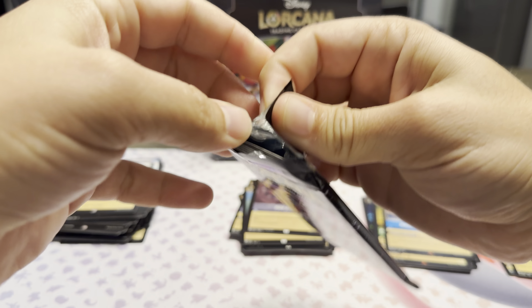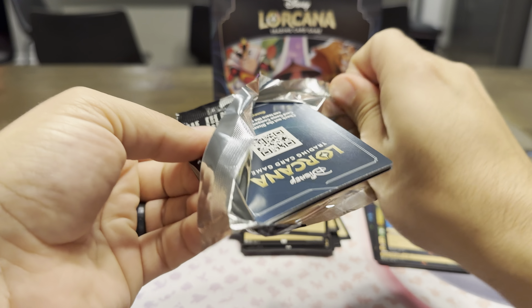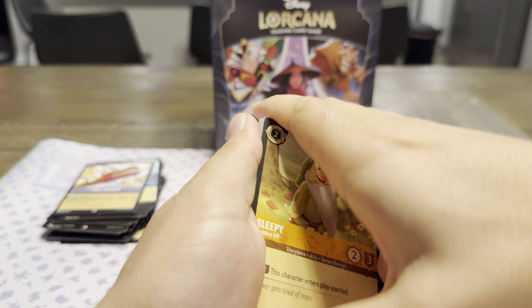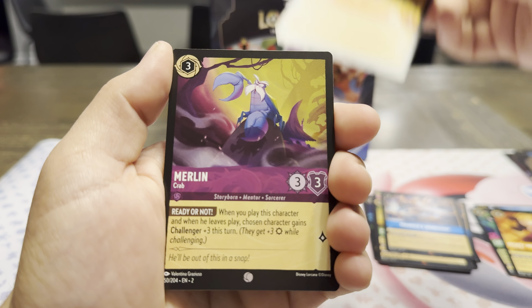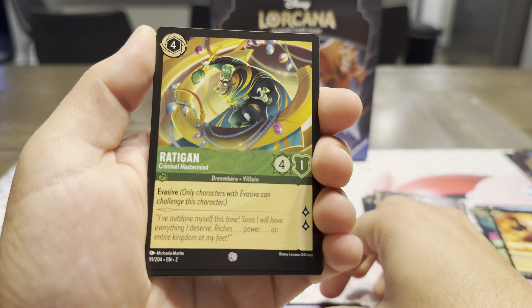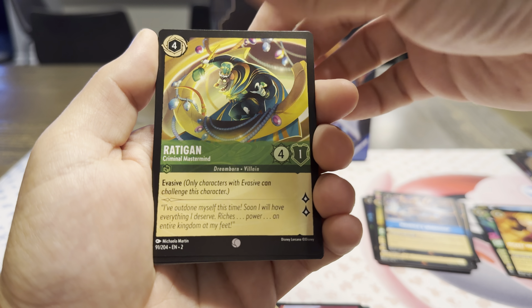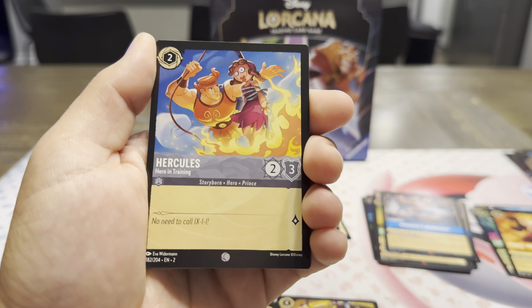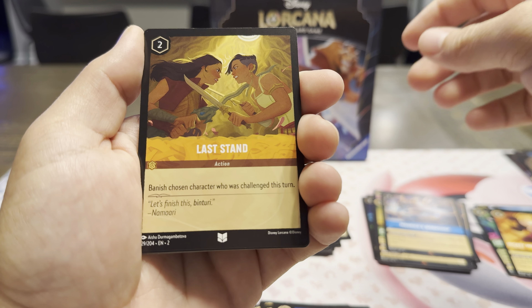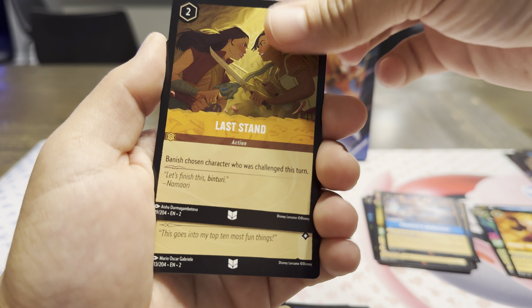Queen of Hearts. I wonder if each pack art has their own full art — like an Enchanted card. Sleepy. Merlin Crab. Go the Distance — that's a cool one. Rattigan. I'm going to have to watch that movie soon. Gumbo Pod. Hercules in Training — I love that whole sequence. Last Stand. Minnie's surfing again — that's the uncommon.